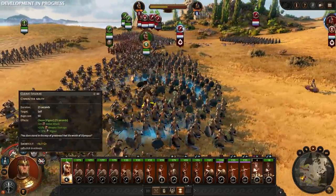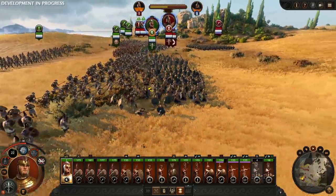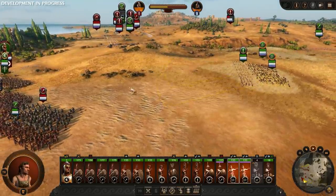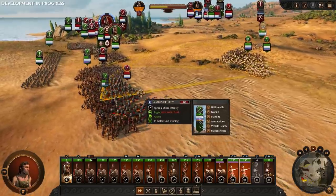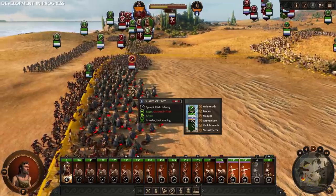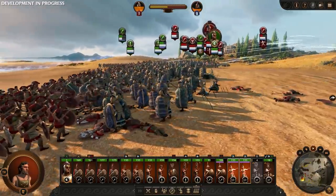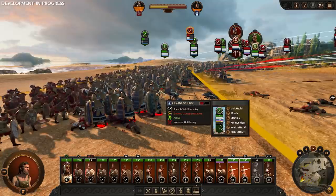Our units are not as strong as Hector's, so they will not hold forever here. We have our Javelinmen still hiding in the long grass — let's move them into the perfect flanking position before our forces flee. We can see these Guards of Troy are making mincemeat of our medium-weight swordsmen, having lost only around 20 men compared to our almost half. Now let's see what happens with a bit of backstabbing. With their backs exposed, these tanky units stand no chance, and we can see their unit numbers dwindle.